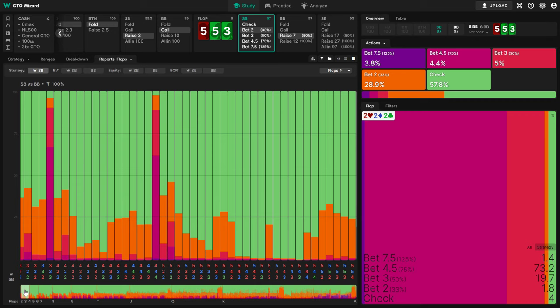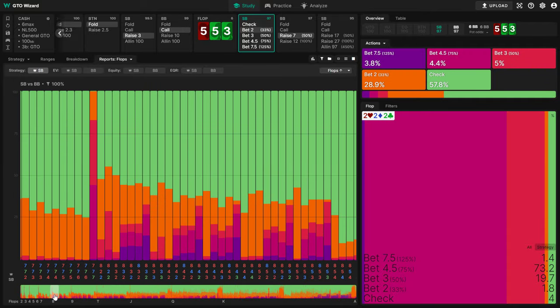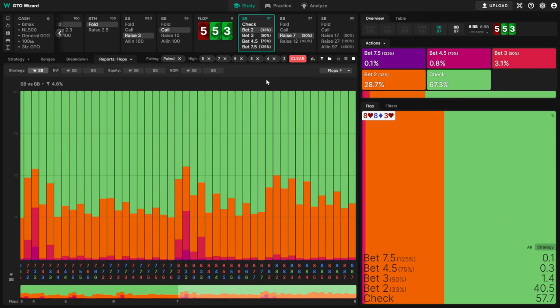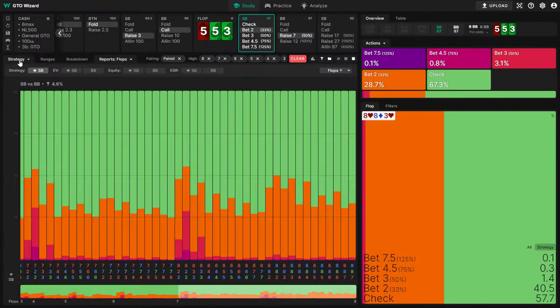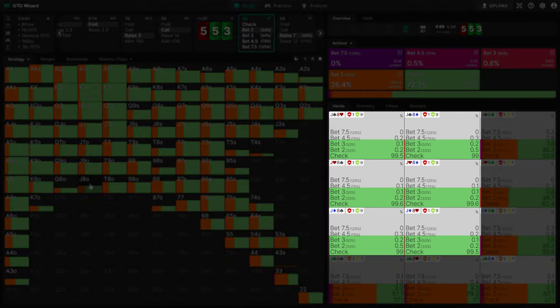Someone who is well-versed in GTO should also be able to recognize when his opponent is c-betting too much. This is because a big part of GTO is knowing which boards are good or bad for our range. In a blind vs. blind situation, low paired boards are actually not that advantageous for the small blind. As a result, he needs to be very selective with his bluffs. While it's fine to c-bet something like Q-8 with a club occasionally, overcards without a club are mostly pure checks. So if the small blind were to adopt Charlie's approach of double-barreling all his air, it'll soon become obvious that he's over c-betting. All it takes is for him to showdown a hand like Q-8 without a club, and a GTO player would catch on to what he's doing.